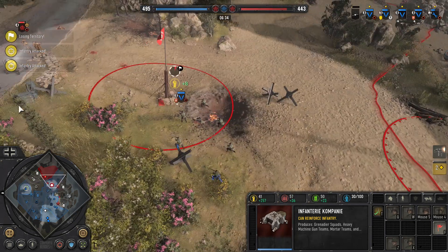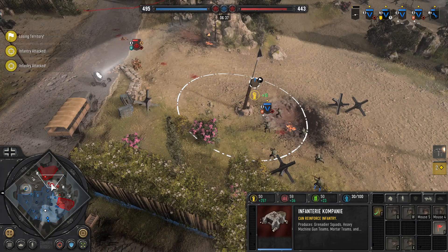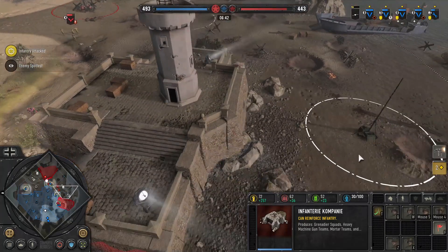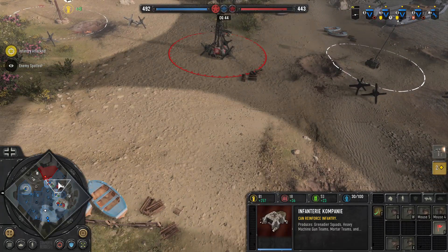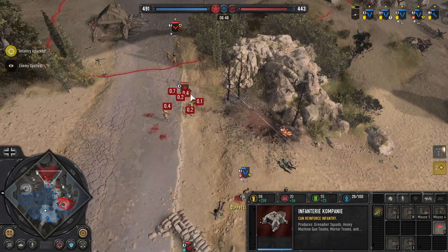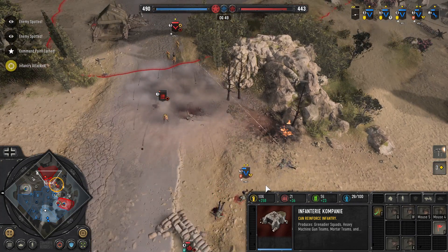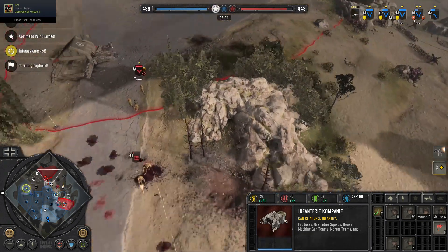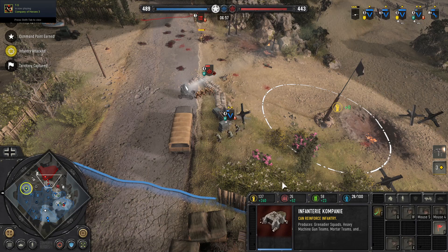Territory Sector lost — so pressure, pressure, pressure. Take these cutoffs. I'm denying fuel, munis, and this other muni over here. Keep pressuring these cutoffs. Here's the MG that didn't suppress me — get those nades. Look at that damage. Look at the Axis nades — compare the Brit nades to the Axis nades and look how easy that is. Fucking cheese, my guy.